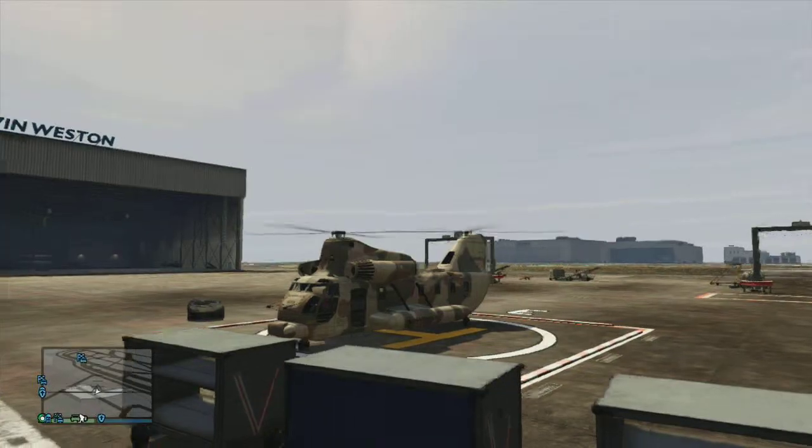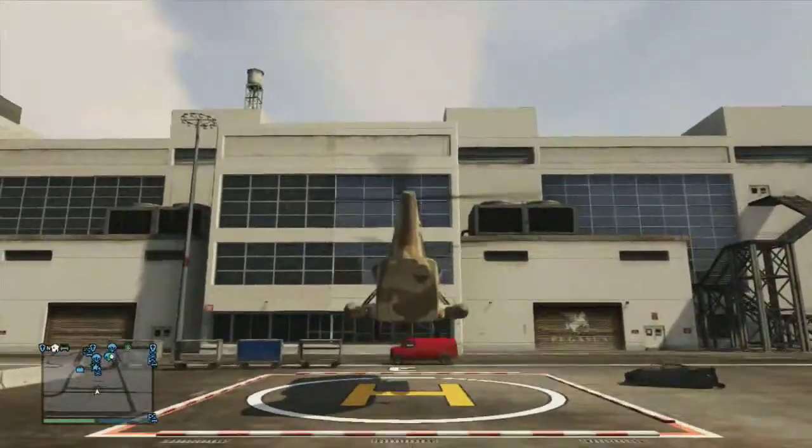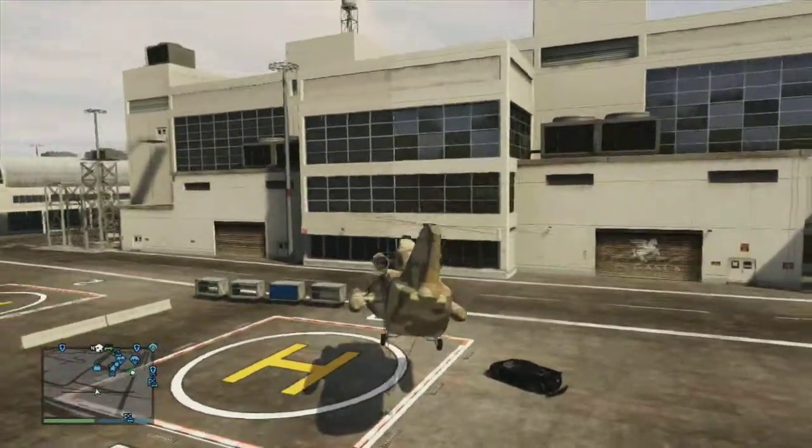When taking off in a Cargo Bob, it may take longer for the rotors to get spinning fast enough to get it off the ground, as the Cargo Bob is heavier than the Maverick and the Buzzard Attack Chopper.